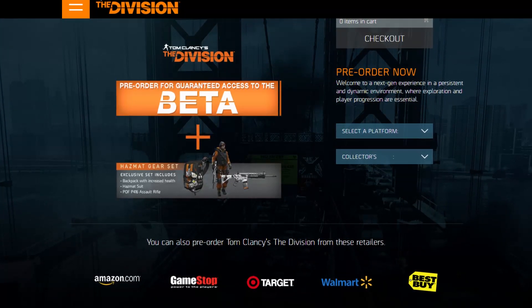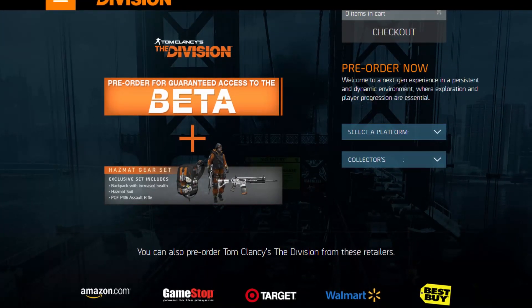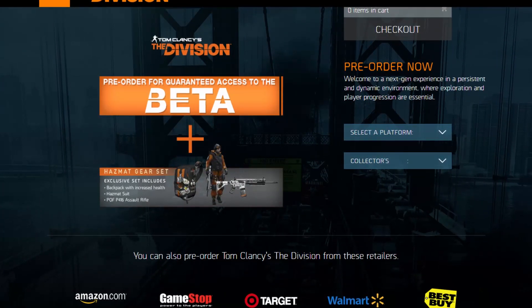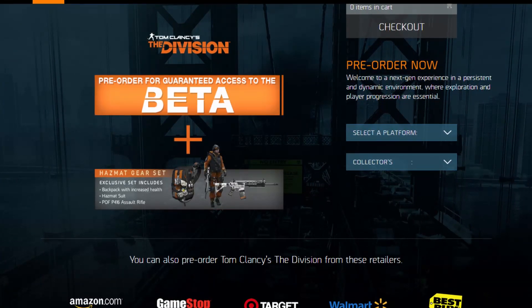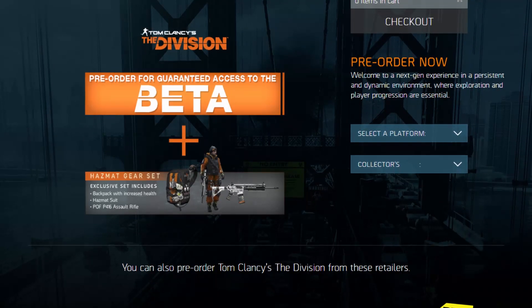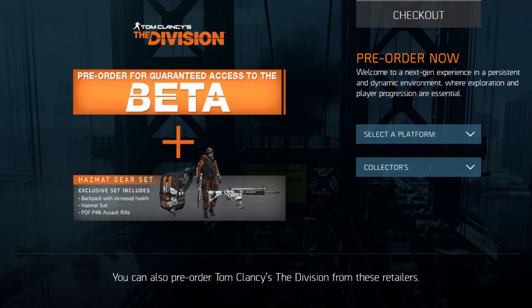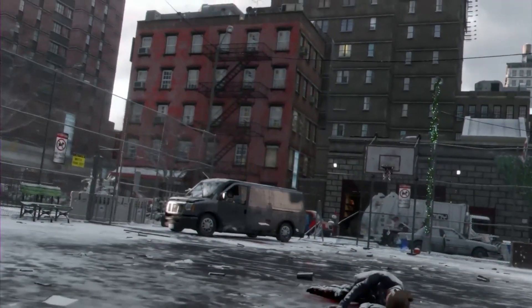When you pre-order the game you'll get guaranteed access into the beta. In addition to that, you will also obtain the Hazmat Gear Set, which includes the following: a backpack with increased health, a Hazmat suit, and a POF P416 assault rifle. So to recap, you'll get the Hazmat Gear Set and a beta code by pre-ordering the retail copy of the game.